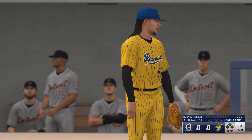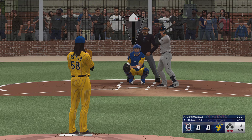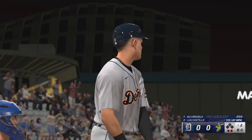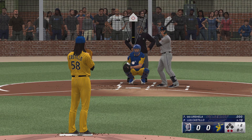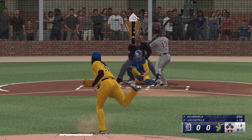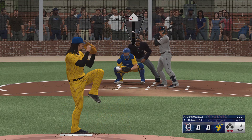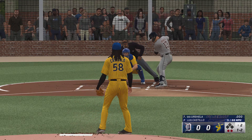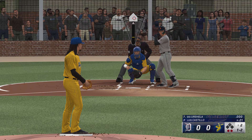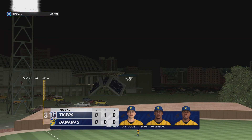Swing and a miss and there's two away. Two outs, bases empty — now the batter down, Geo Urshela. Pitch in there, that's strike one. That's the slider in there for a strike, two outs bases empty. Next one way off the plate, and it's a three-up-three-down inning.